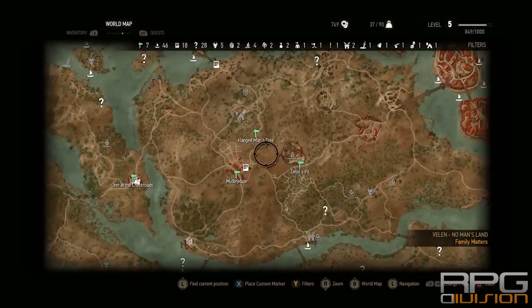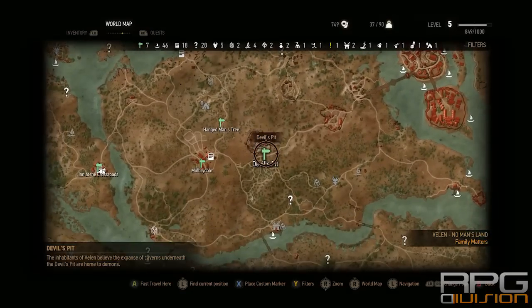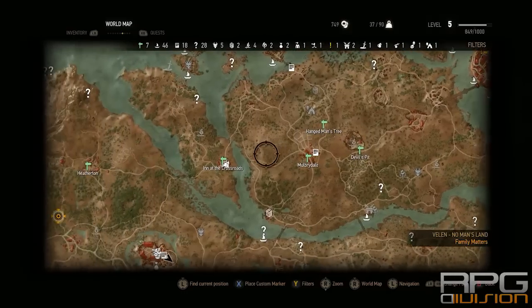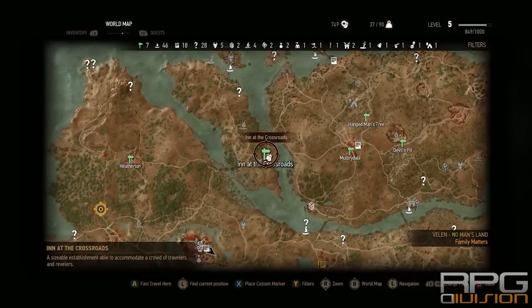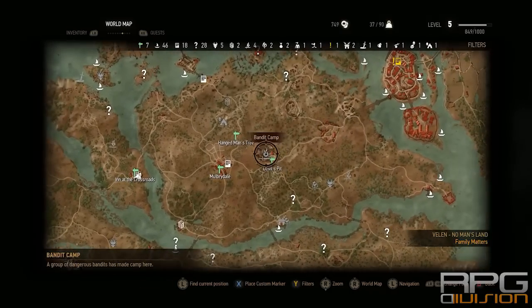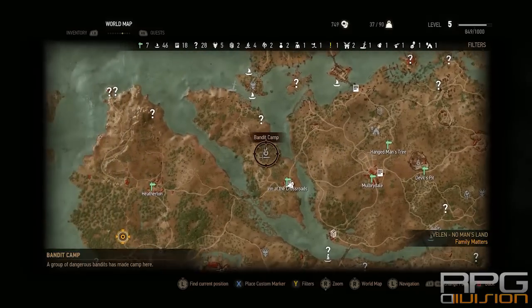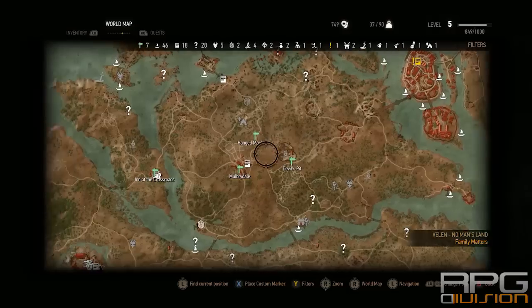The best bet for you in this region is to immediately follow the questline and search for undiscovered locations where you can level up. For example, Devil's Pit over here is a good example — there are deserters at level 9, not many of them, and you'll get plenty of items that you can sell.